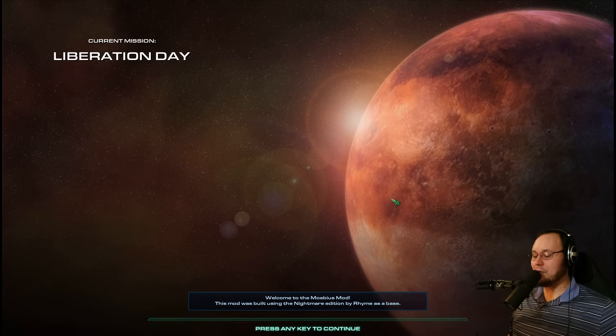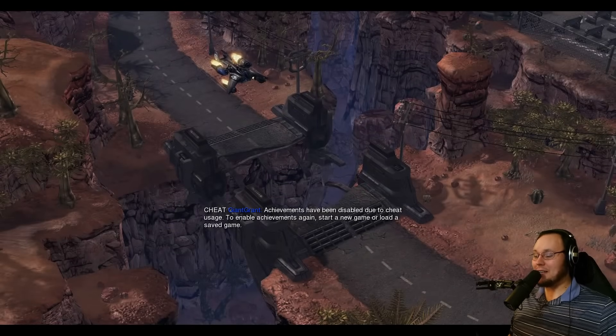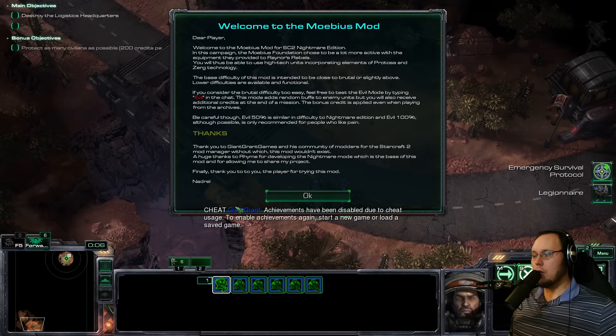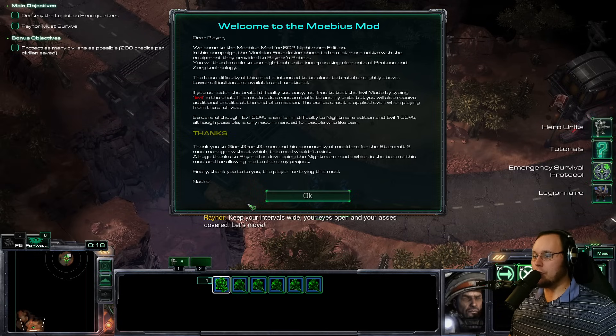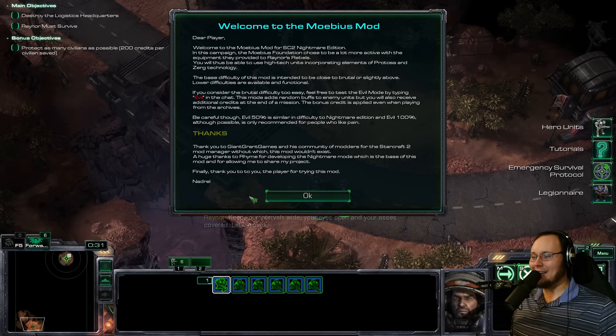Welcome to the Mobius mod. This mod was built using Nightmare Edition by Rime as a base. I don't know what this is, I've heard good things about it, let's give it a go. Disabled achievements by default is a good thing. Welcome to the Mobius mod - dear player, welcome to the Mobius mod for StarCraft II Nightmare Edition. In this campaign, the Mobius Foundation chose to be a lot more active with the equipment they provide to Rainer's Raiders. You will thus be able to use high-tech units incorporating elements from Protoss and Zerg technology. I like that, that's cool.